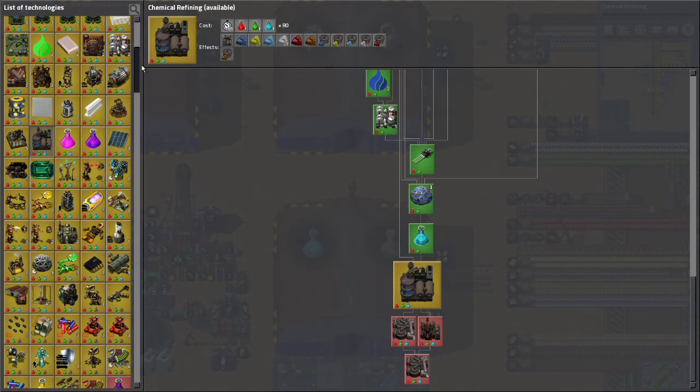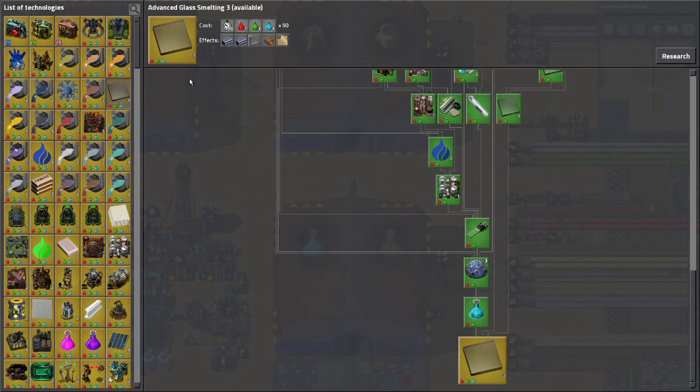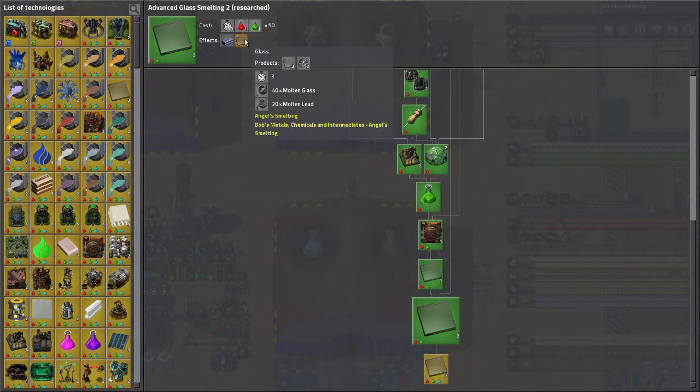I am also needing to work on advanced glass smelting 3 because I'm having a little bit of a problem with lead. We've been using advanced glass smelting 2 which uses molten lead and molten glass to produce glass and lead oxide. Unfortunately, I have a backup on lead and that's going to start blocking things if I don't do something about it. Every time this accumulates a big pile of lead oxide, I have to go manually pick it up because I'm not doing anything automatically with it.